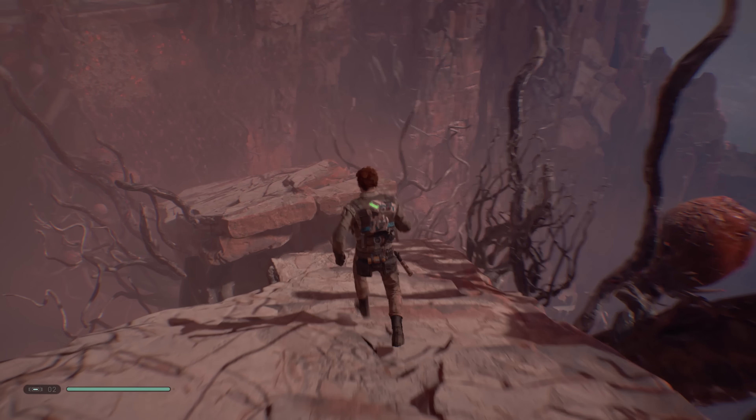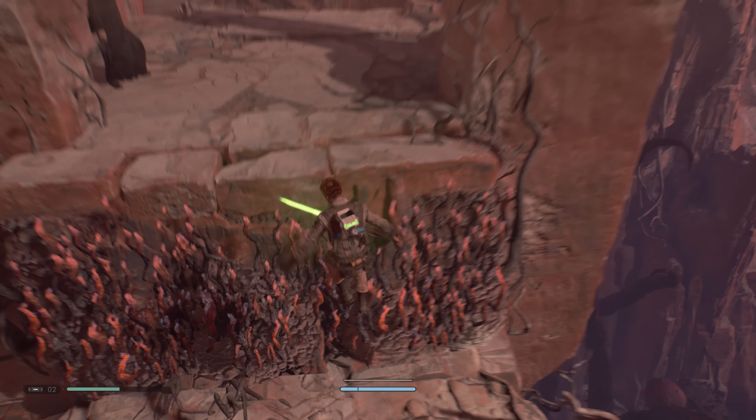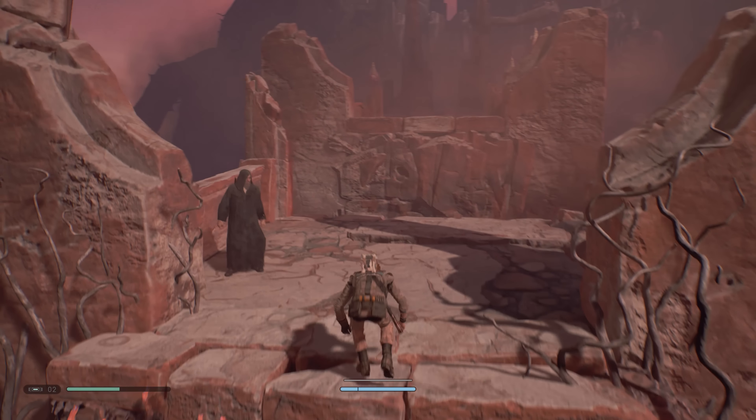The cool thing about this lightsaber is you can switch between the single blade and the double at any time on the fly — it's not something you have to switch out at your ship or the workbench. Drop down here, run past this little guy. You're going to see the man I was referring to right in front of you. Jump up to his platform and it'll automatically trigger a cut scene. After the cut scene, drop back down and continue down the path to your left, which leads right to the table where we're going to craft our double-bladed lightsaber.